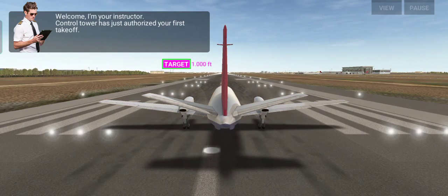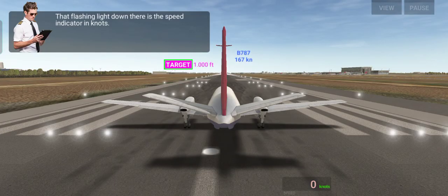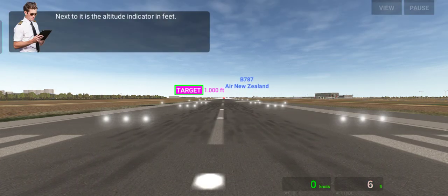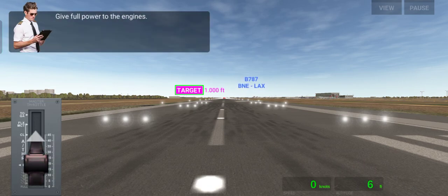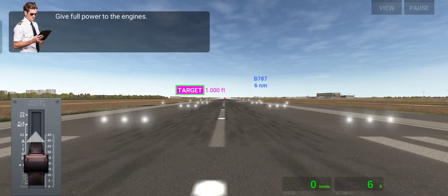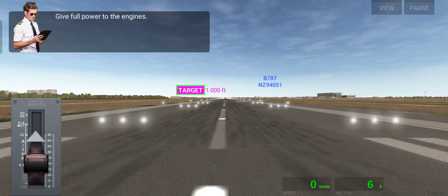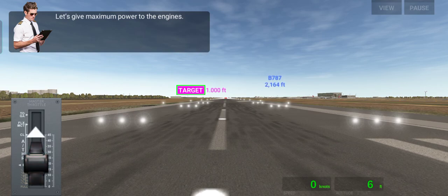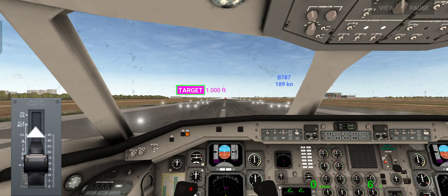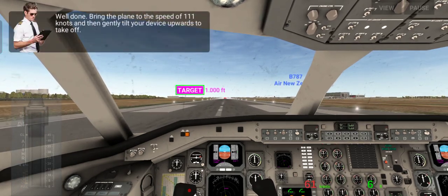There is our instructor and there is our plane. You can click 'View' and the tower controls show what we see on screen. You can see zero knots indicating speed, an altitude meter currently at six feet giving the altitude, and the display on the left shows our speed. Let's take a camera view — I like this one — and give full power. That's what we're going to do: bring the throttle to maximum.